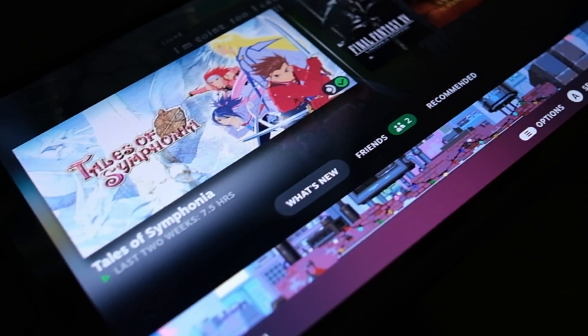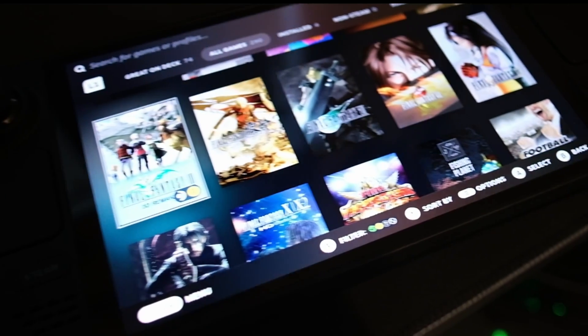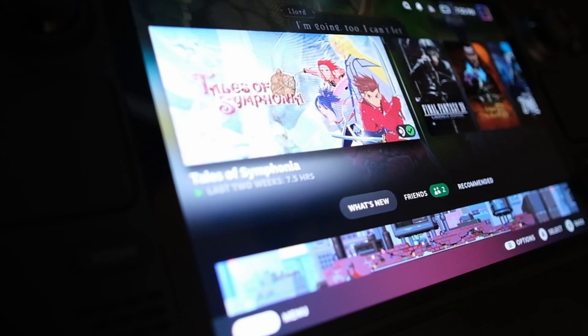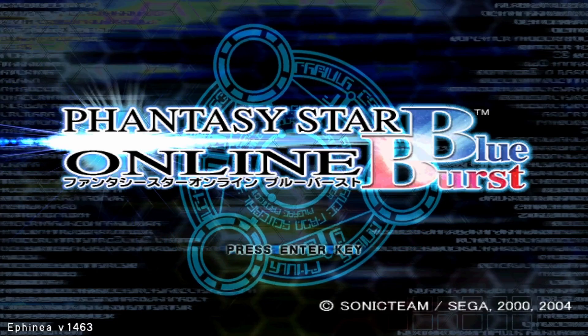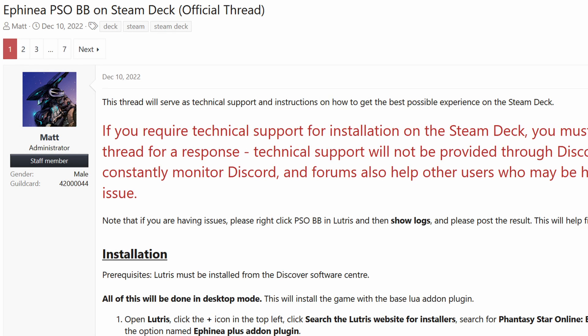Hey everyone, 1UP Bebop here. I recently got the OLED Steam Deck for Christmas, and after seeing how great retro games look on it, I decided to install Phantasy Star Online Blue Burst. During the install process, I recorded everything for a step-by-step guide to show you guys just how easy it is to get Phantasy Star Online Blue Burst on the Affinia server on your Steam Deck. There is a great step-by-step guide on the Affinia forums, but I know some people can be a little wary when it comes to doing things on a Linux system, so I just wanted to show you guys just how easy it is to do.